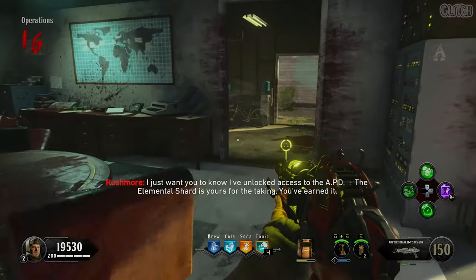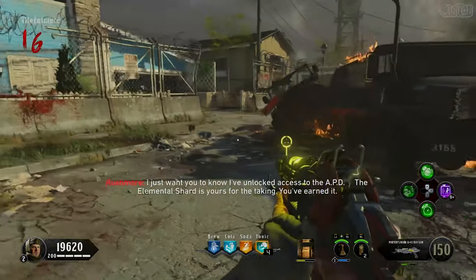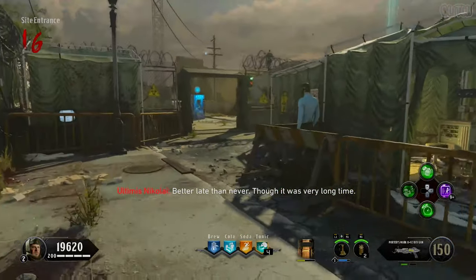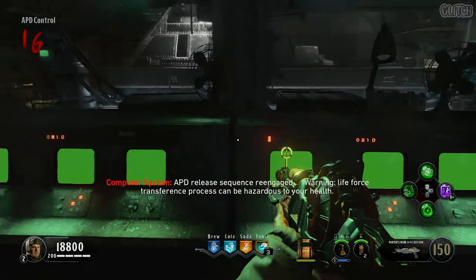This will unlock the boss fight. Before you move on, just be sure to have all of your perks, a full shield, and whatever weapons you want. I would also recommend working on getting and pack-a-punching the Ray Gun Mark II at some point in your game, since it basically has unlimited ammo. This was the only weapon I used during the entire boss fight. Once you think you're ready, head down to the APD control room and interact with this central panel to activate the release sequence.